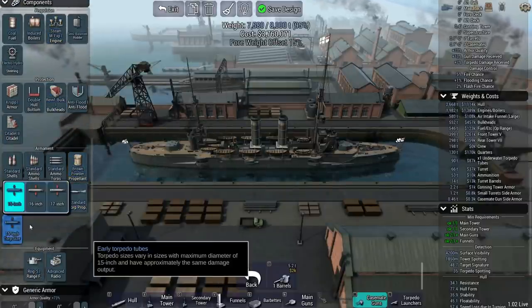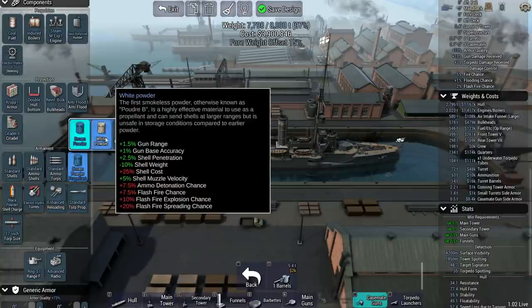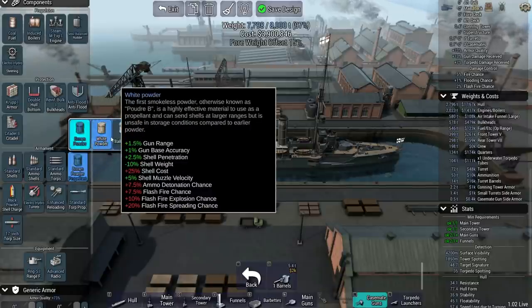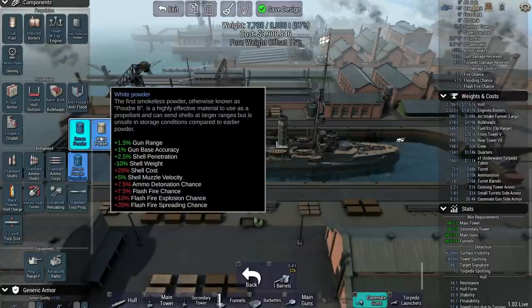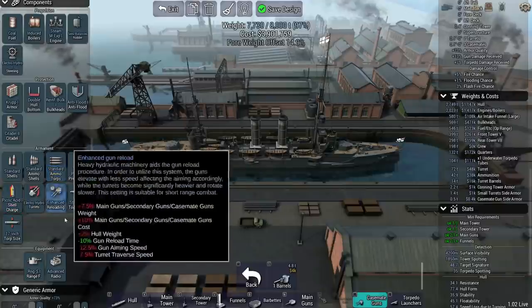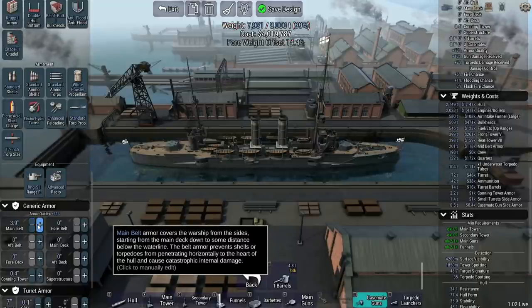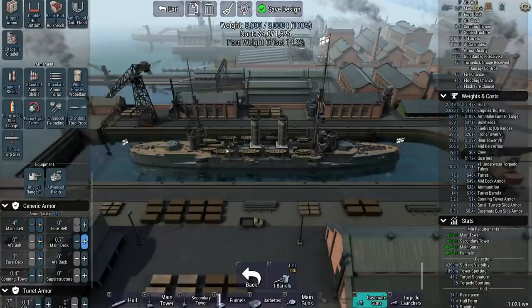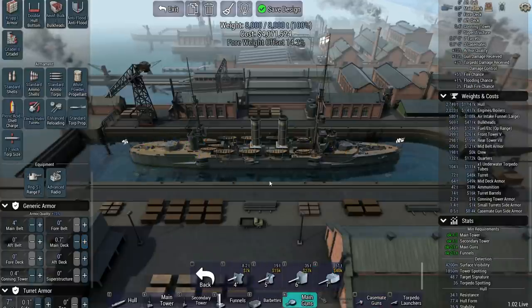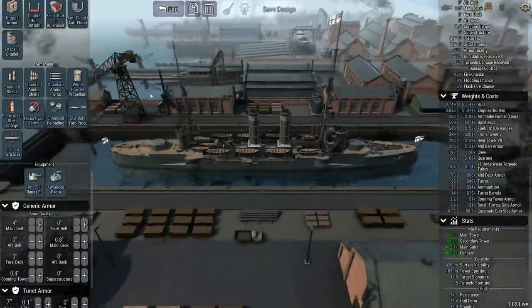I hate that engine efficiency but I don't know what else we can do. I want to get the better turrets going. I'm not sure I want to increase the flash fire chance too much, but I do like the white powder propellants. We can get a little bit of armor on it — not a lot — and throw a little deck armor on there. We've got a bit of a weight offset. Not a lot of guns on it, but we'll have better technology, so I like it. We'll build a few of those.